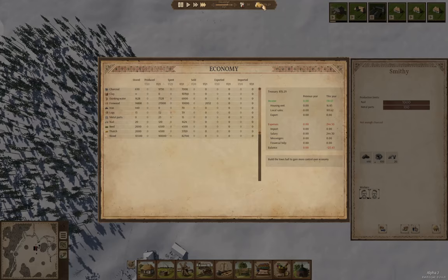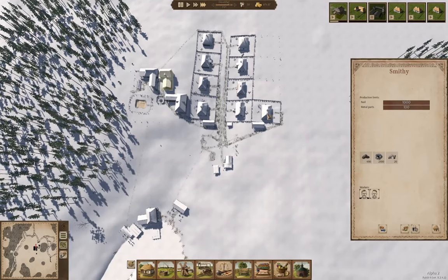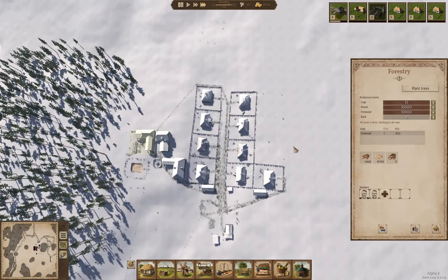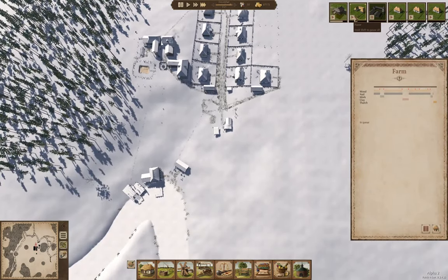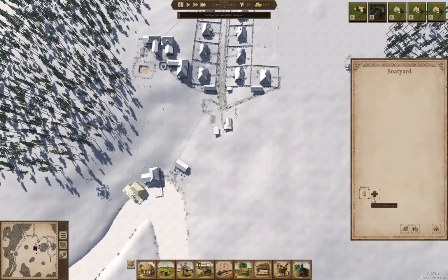At some point I'm going to need to adjust the budget here to get cash flow sorted out, but I need a town hall first, and I need to get food production online before I do that. The farm is queued next, and then I'll get a trading post up once I get a couple more houses up. The trading post is important because it allows us to trade for additional food supplies while crops are growing. We've got a boatyard — let's hire a worker. We can't complete orders in the winter though.